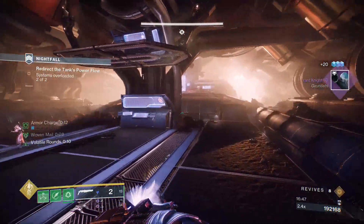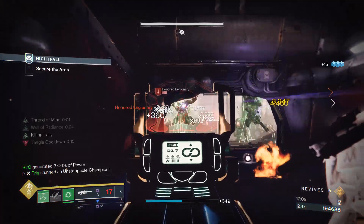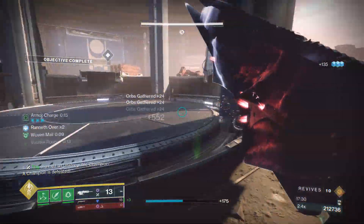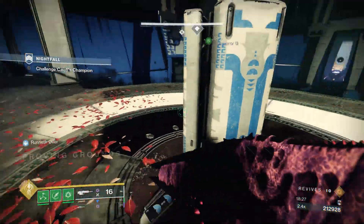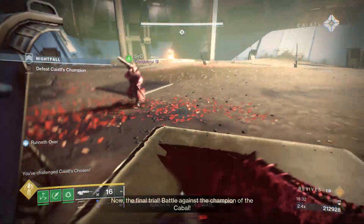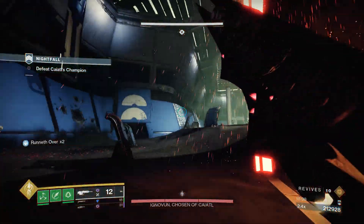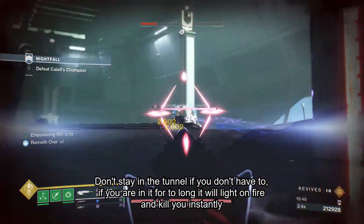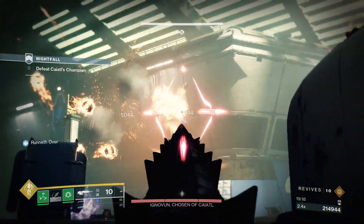The front door will open and more adds will spawn — two champions, one unstoppable, one barrier, and a ton of orange-bar phalanxes and majors. After everything's dead, run into the room, step on the plate, and go up to the walkway to the boss room. Once you're in the boss room, my team stayed towards the back near the boss because the fireballs are a non-threat back there. When he fires fireballs, you can hide in the tunnel and they'll hit the wall and die.